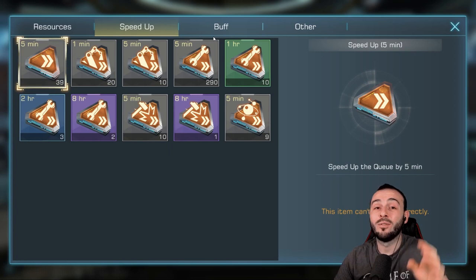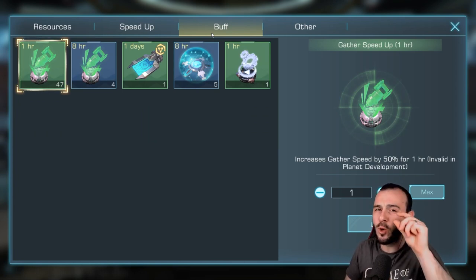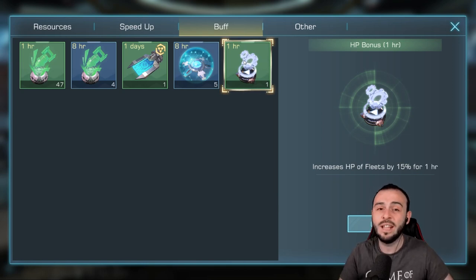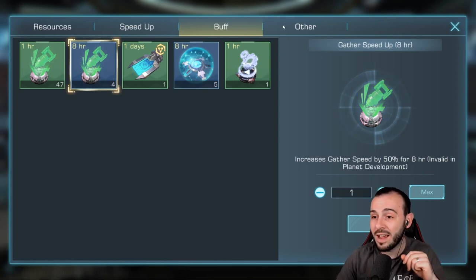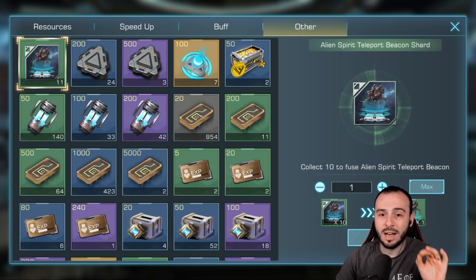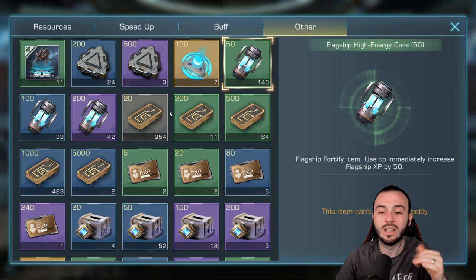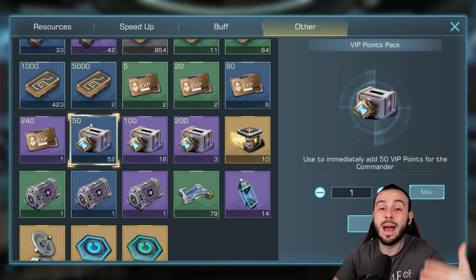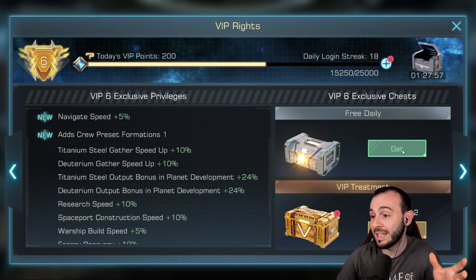You have speed ups, which you don't actually have to come here to use — there's a different way. You have buffs: if you're fighting an enemy that's a bit stronger, you can come here and find buffs to increase your fleet's HP or attack. You have the shield for your spaceport to protect it, and boosts to gather materials faster. You also have corium crates, which are the main currency of the game. Keep an eye on VIP points — make sure you're using them daily to unlock better rewards and higher VIP shop tiers. We actually leveled up our VIP right now.